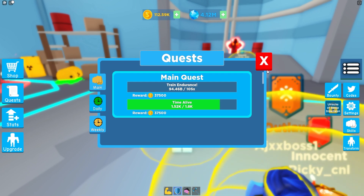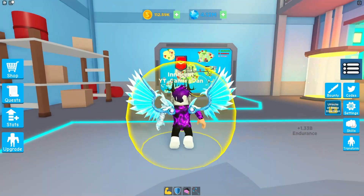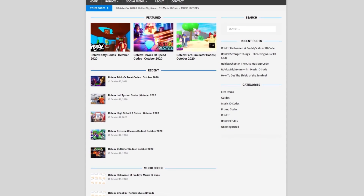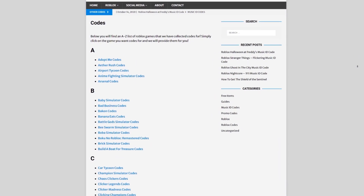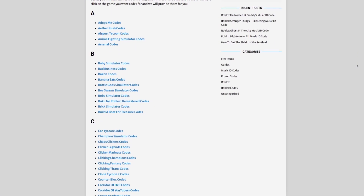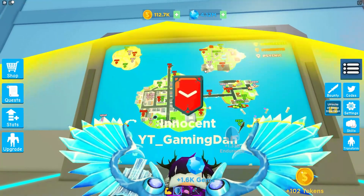Are you guys fed up of watching YouTube videos just to find Roblox codes? I've got a solution: rbxcodes.com. On the website you can find game codes, promo codes, and guides. There's tons of stuff in there that you have to check out. We cover codes for a few hundred Roblox games, so if you need a code for a game, we'll be there.